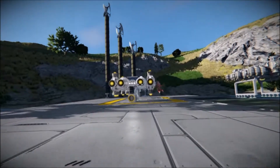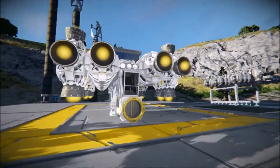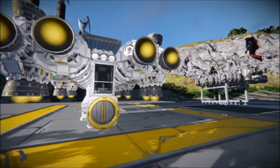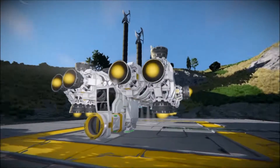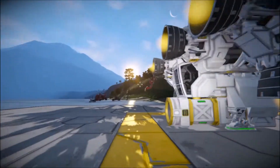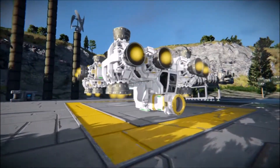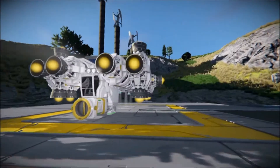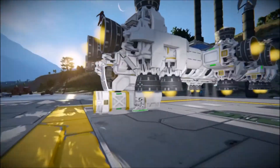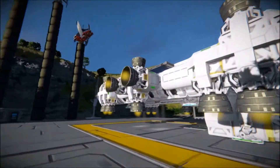All right, what do we got here? This is a hydrogen-powered sky crane sitting in at right at 500 blocks. And for those of you at home, that was the limit that we had available. Meanwhile, mine is over 1,400. Mine's half yours.